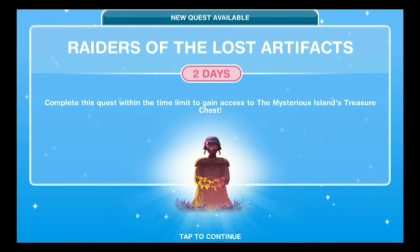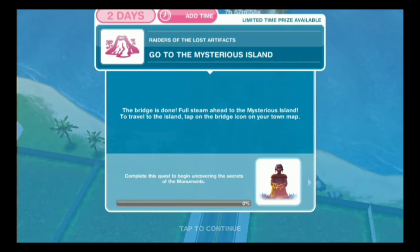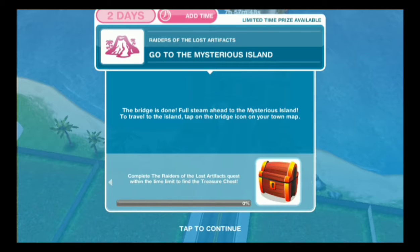The first thing we need to do is go to the mysterious island. I haven't actually ventured across since we built the bridge, so I'm going full steam ahead. To travel to the island, tap on the bridge icon on your town map.